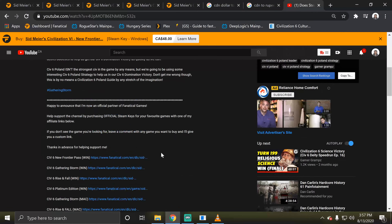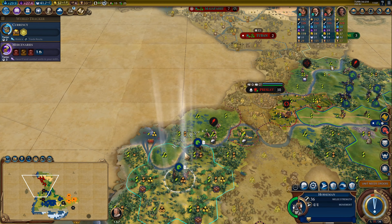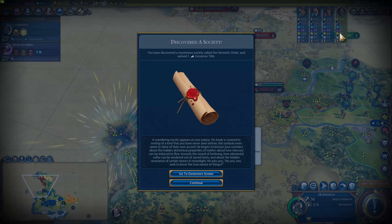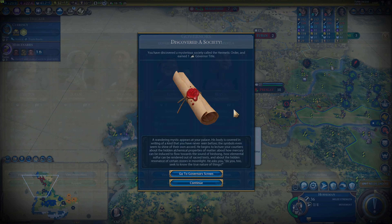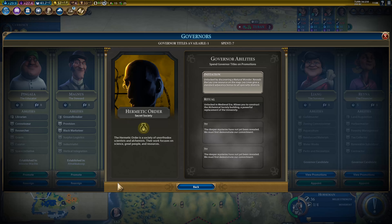The first society is the Hermetic Order, whose promotions and bonuses focus mainly around improving science. When you join, you'll be able to discover ley line tiles around the map, which have really nice yields and also give adjacency bonuses to districts — so keep that in mind when planning your district placement. To unlock the society, you need to explore the map, because every time you discover a natural wonder, you have a chance to receive an invitation to join them. Keep in mind this is just a chance — you're not guaranteed an invite when you first discover a wonder.